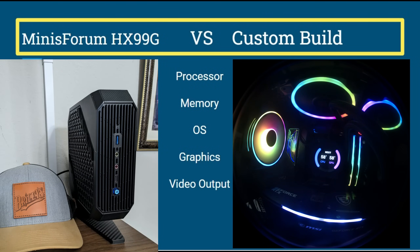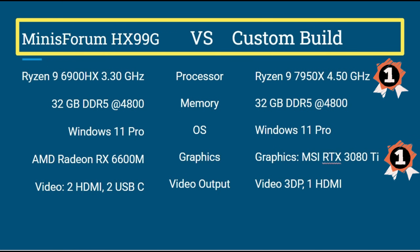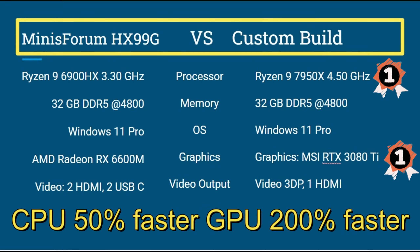Let's review the specs of these two competitors. On the left is the Mini S4, on the right is the custom build. The custom build is much, much faster than the Mini S4 — 50% faster CPU and 200% faster GPU. For reference to these numbers, I used UserBenchmark and just put in the two CPUs to get those benchmark results.